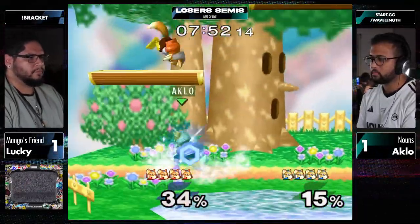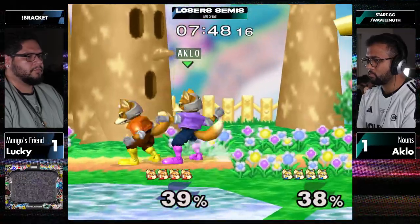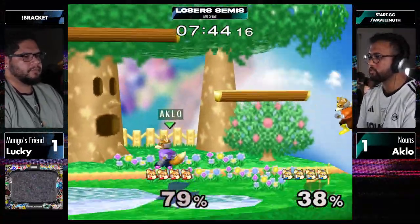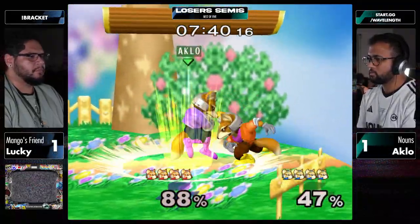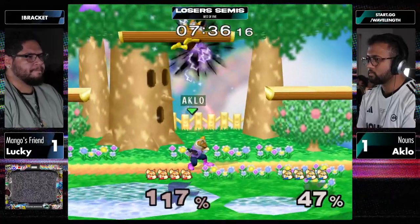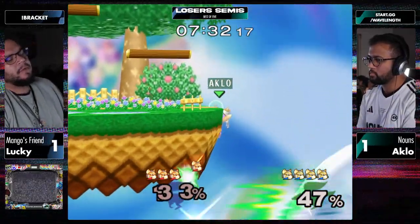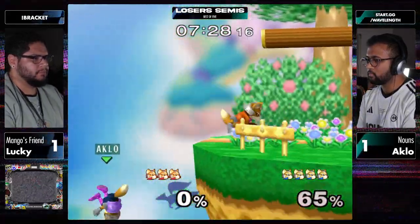Some throw mix-ups here between back throw and up throw with a good DI mix-up. I'm loving Aklo's slight fadeback drifts - he did it on the drill at the beginning of the stock and on the Nair, hit the shine Nair fadeback. That's a way to get out of a pressure sequence - great dash back, shield pivot to mix the DI. His execution is flawless - that's what really separates him from most other Foxes.